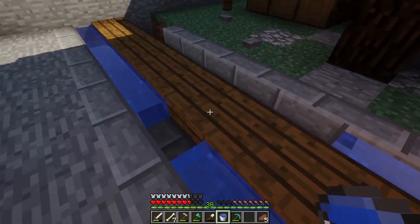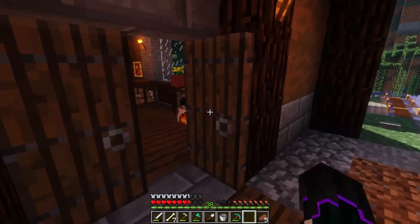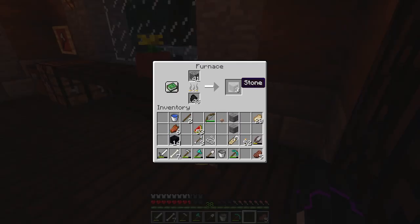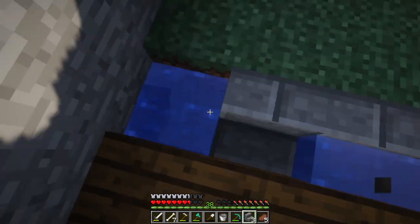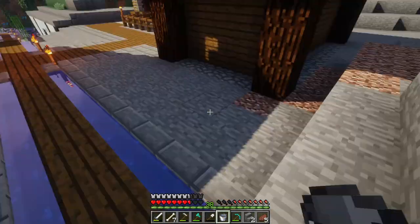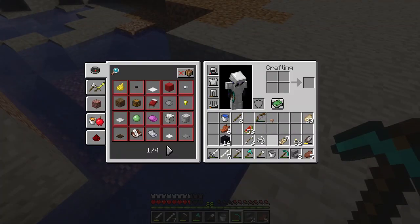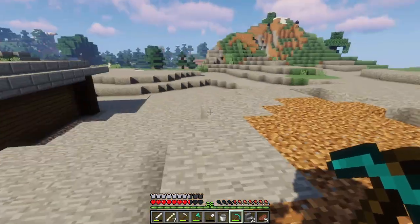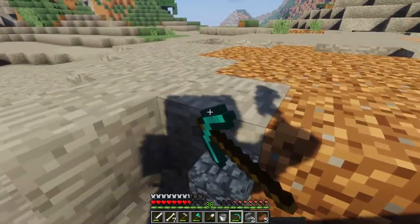We're just going to go and grab — we just need a little bit more, come on, just one more. There we go. Now we have the stone bricks for assembling our stairway. So now that we have these, while we wait for all that to smelt, we're going to begin terraforming the land to properly hold our future forge. The forge will be elevated by two blocks and placed in this general area over here.